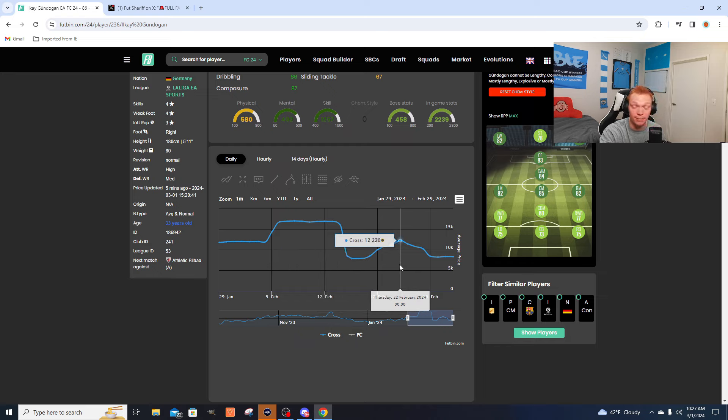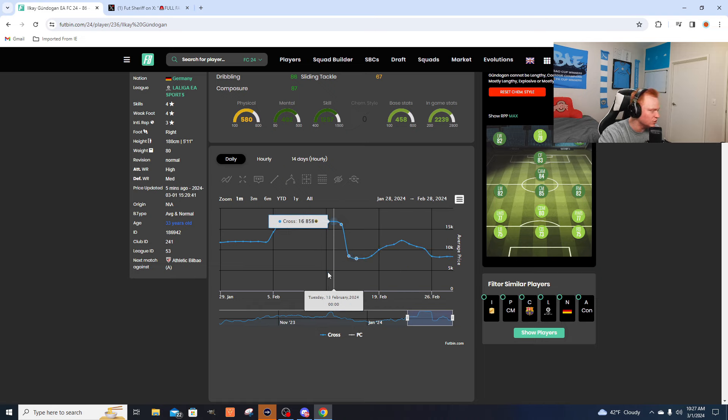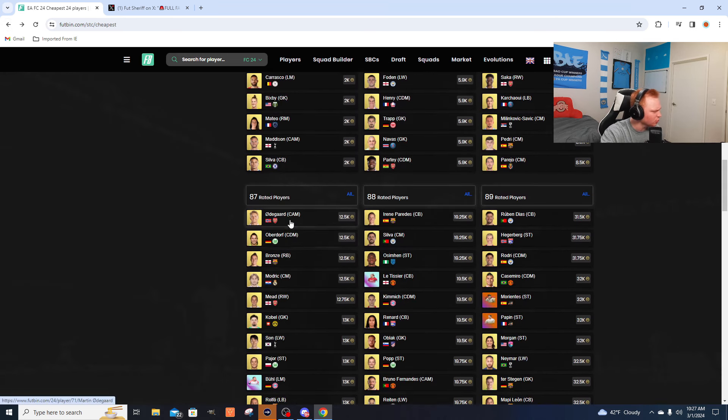Those cards went all the way up to 12,000 coins after the Icon SBC. I don't know if we'll get a rise like that, but I can easily see 86s going to 10,000 coins this weekend — that's 2,000 coins profit per card. They're right back down to this price range where it's super safe to invest, and I would definitely expect them to rise in price.